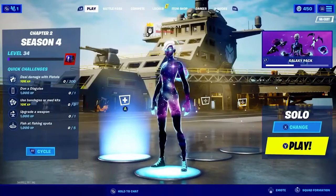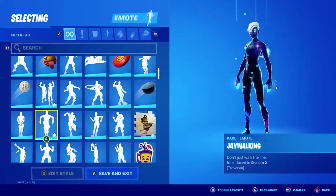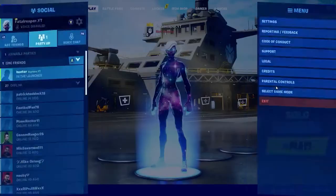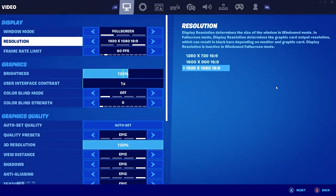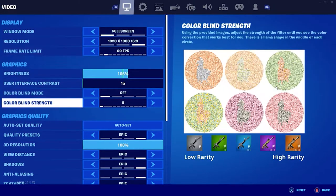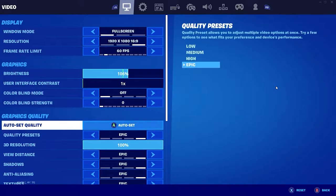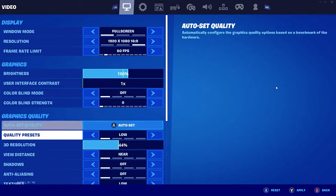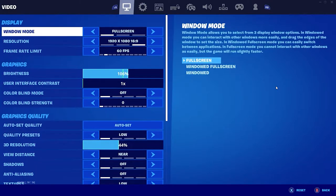I turned it to epic settings — it's been a while since I took this video and re-edited it. Looking at the settings, I'm pretty sure I did epic on everything while doing the video and then hopped into a game. Essentially what I'm trying to get at is when I hop into the game I'm only getting about 60 to 70 fps. I do have the frame rate capped, and I keep it on epic settings.